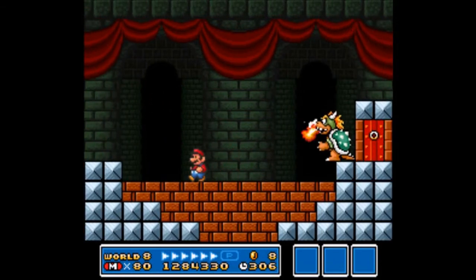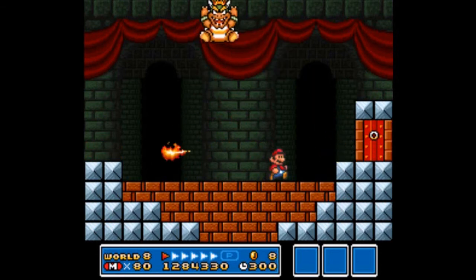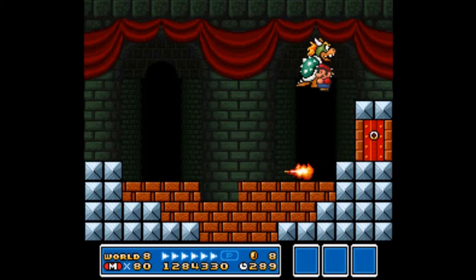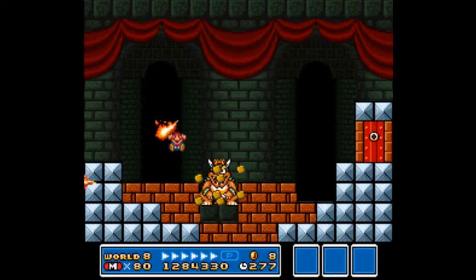Now it's time for the big man himself — Bowser. You're going to have to lure him to a location where he can ground pound, but also avoid his fireballs. By the way, the fire flower and the Hammer Brothers suit would make quick work of him. However, that's not the case because Bowser kills me.